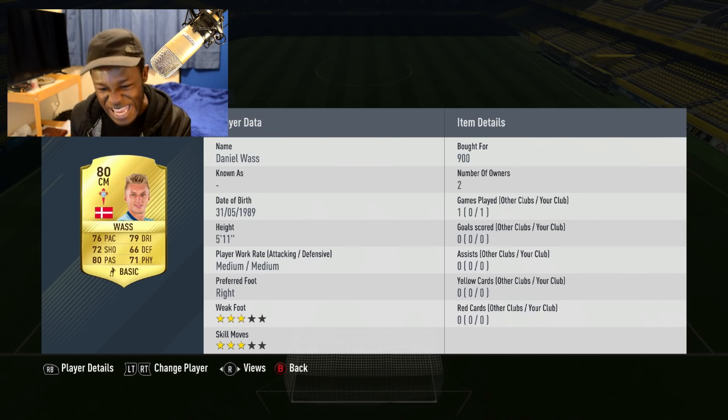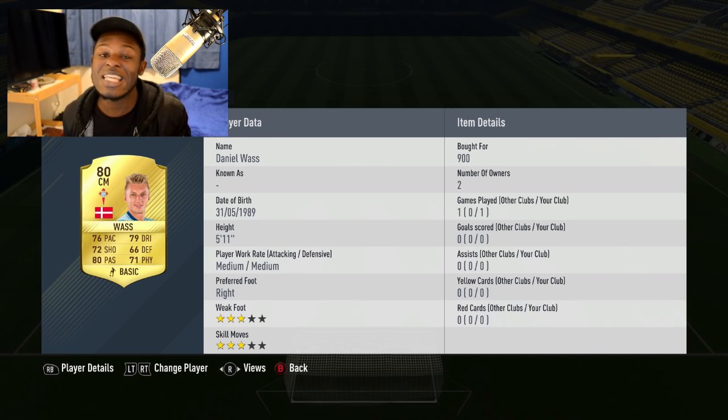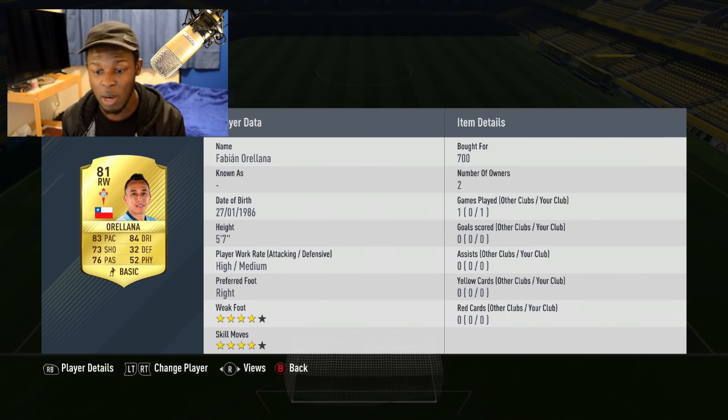Next we have Wasp - decent stats as you can see. 76 pace, 79 dribbling, 80 passing, which is decent for a centre midfielder. Physical isn't the best but he doesn't need to be that strong for the CM position. He's actually a good player to use and cost me 900 coins, so I thought why not put him in the team.